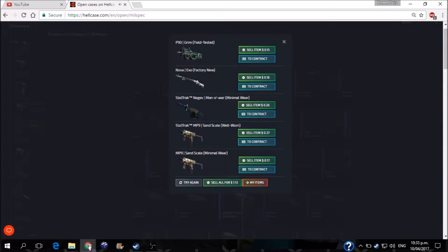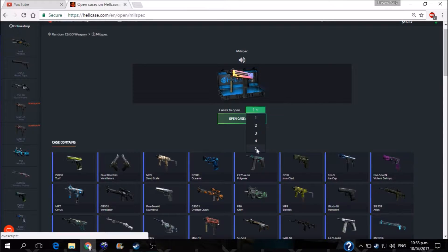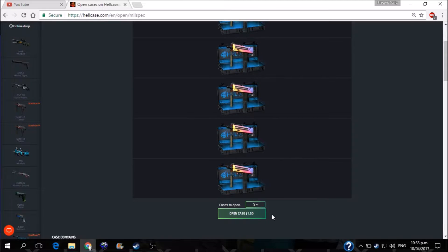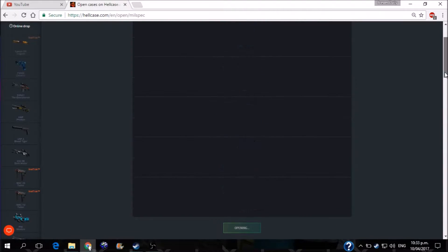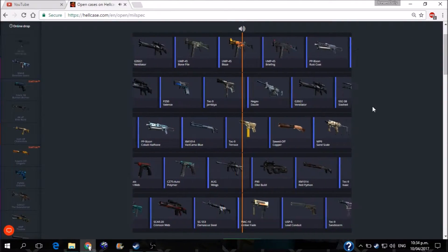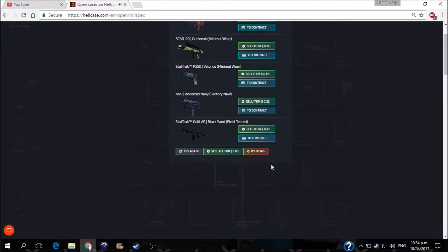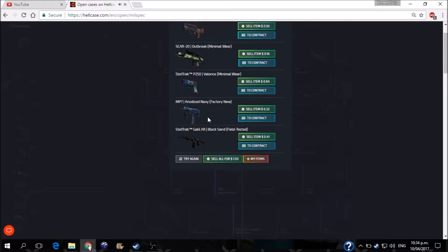First spin — two stat tracks, nothing over the top. So let's go for our second spin of the day. That's a 10. We saw another 50 to go. Another 10 spins. Well, we got profit on this one.